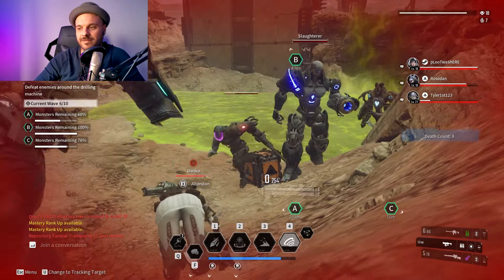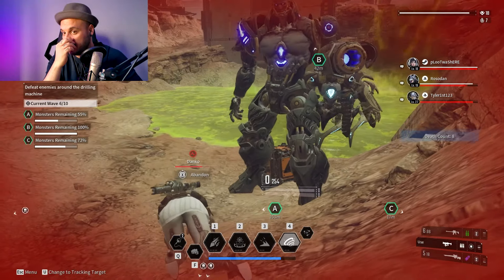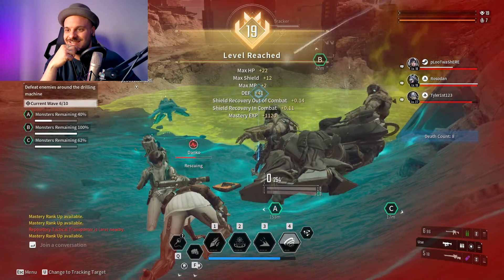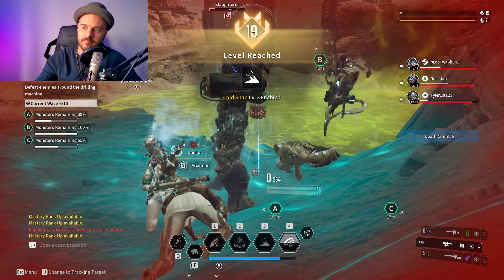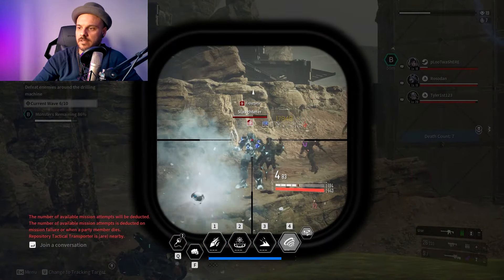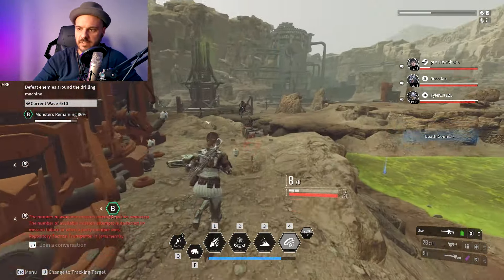At some point — around wave six — your regular descendant is gonna start to have some issues. I'm already level 19. You need to be a bit more tactical when you're leveling up your descendants.